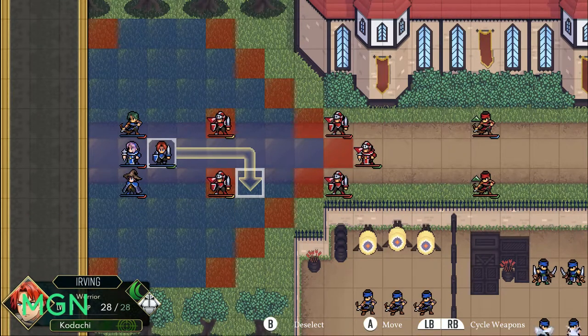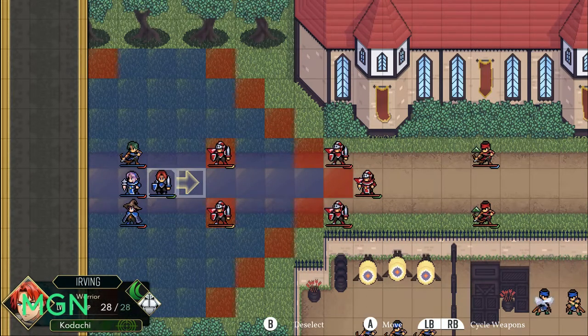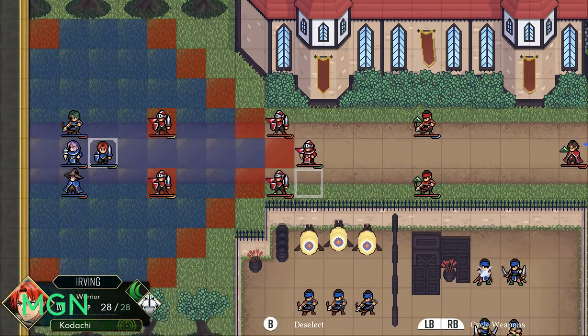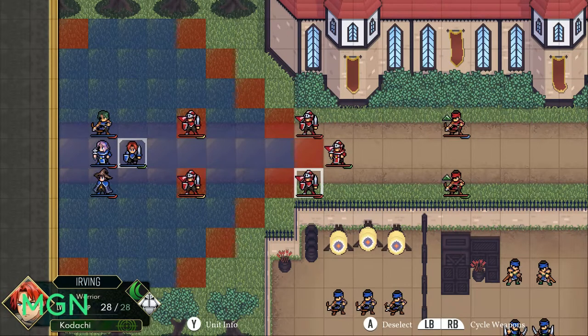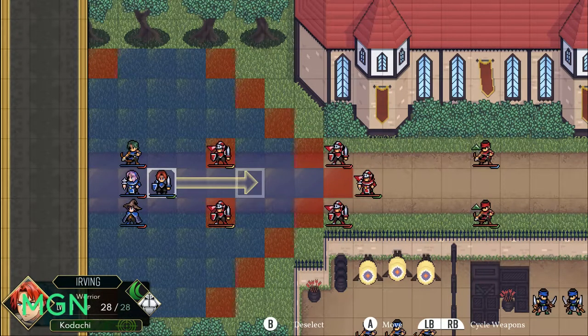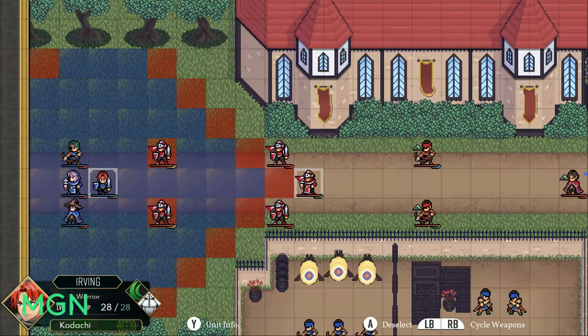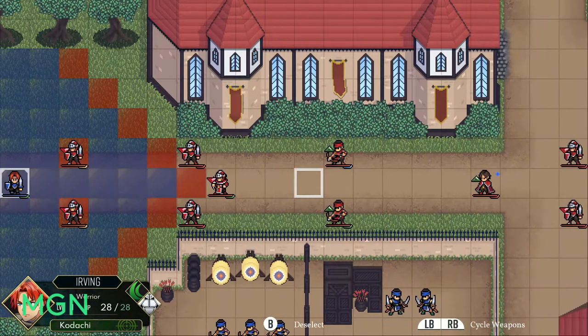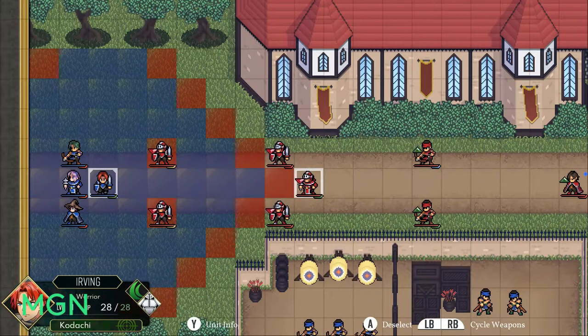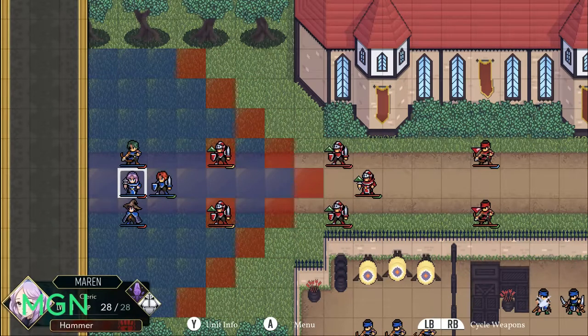The second point regarding weapons is that there is no weapon triangle in this game like you'd expect from Fire Emblem. You can see that here — all of the enemies except the guys in the back have a little down arrow, meaning my weapon is ineffective against their armor, giving them the advantage in combat. That doesn't necessarily make or break combat, but at a glance it's a really easy way to tell: a big green arrow means good, a big red down arrow means not so good.